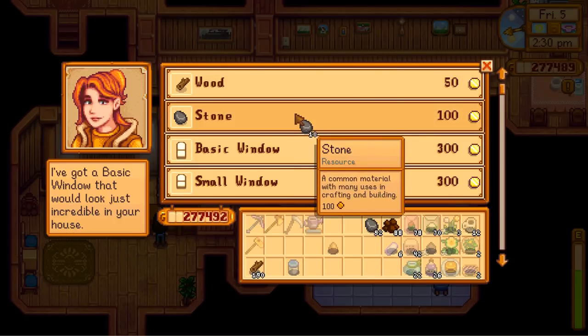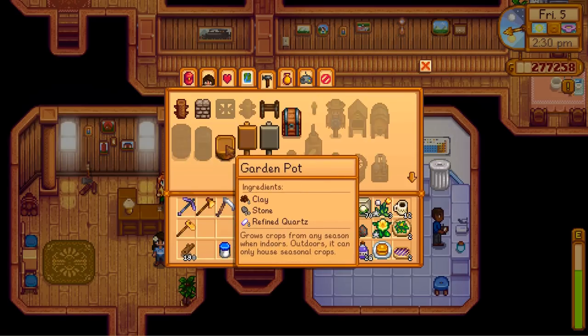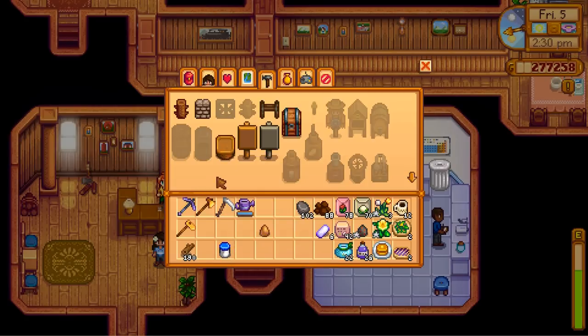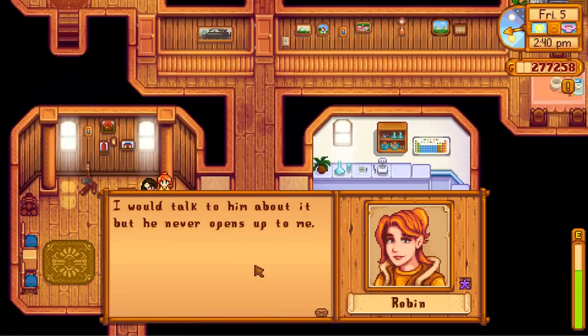Let's see how many I can make. Okay, I can make ten — that's good. Thank you so much, Robin. How are you doing today? And I will come talk to you about Pam's house upgrade. Oh my gosh, that sounds amazing. I would talk to him about it, but he never opens up to me. Who — Linus? Demetrius? Are you and your wife having issues? Robin has a heart. Apparently Robin has a hot temper — it's better to stay on her good side.